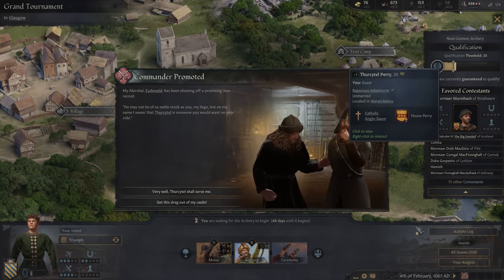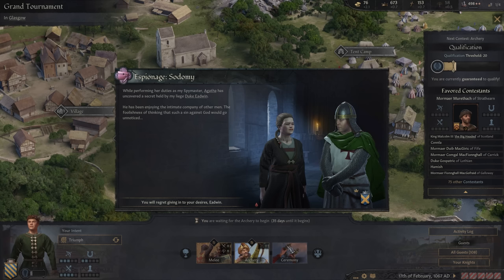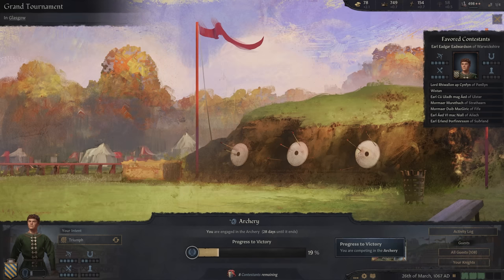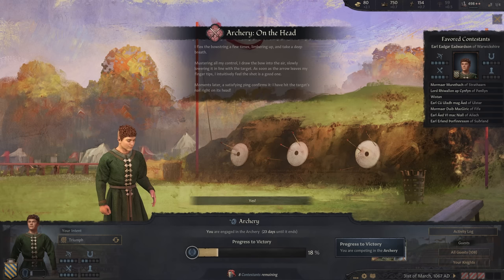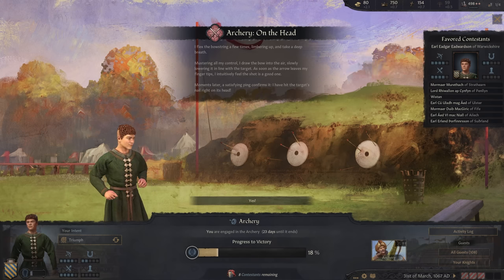A commander was promoted. We're gaining a lot of knights. My mother found out that Duke Edwin is a sodomite — we'll address that topic later. I've qualified, giving us more prestige. Let's show the world my skill. I've got 19% for my progress to victory. My aptitude went up to level four. I flex the bowstring a few times, limbering up and taking a deep breath.